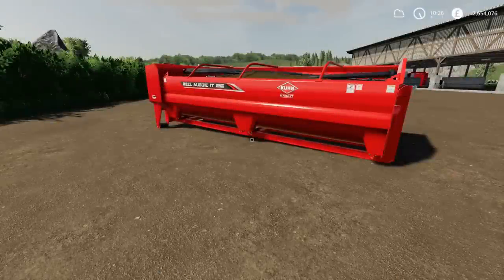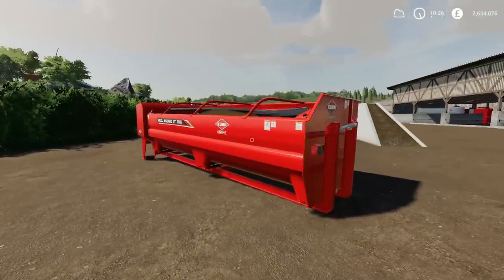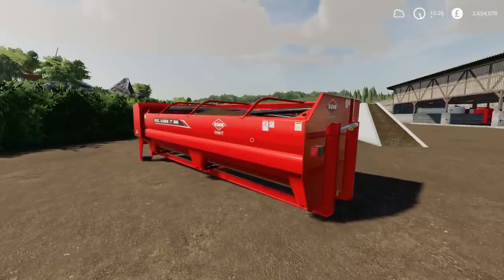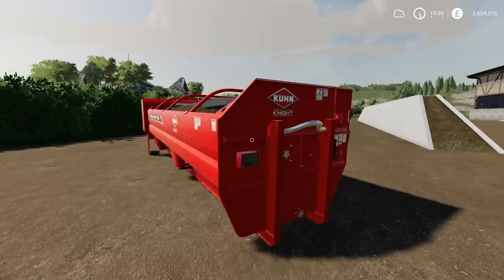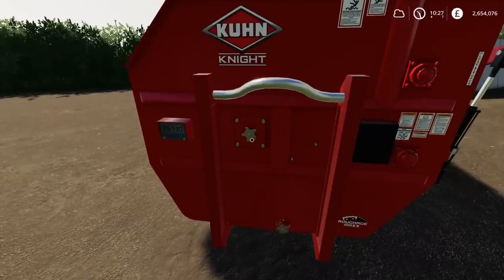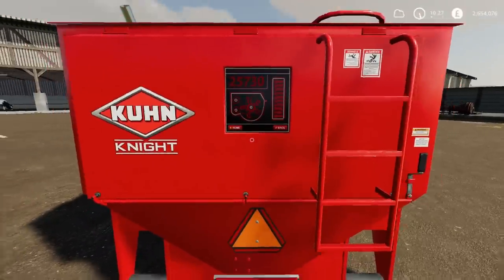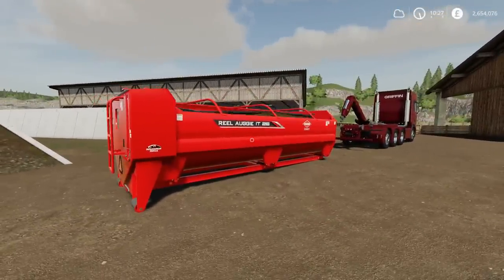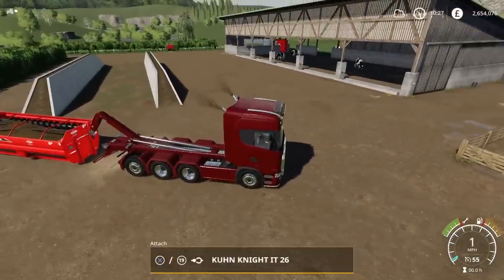Continuing on, we have the Coon It 26 Custom by GTX — this is a mixer wagon container, based on the Coon Knight RA142 wheeled version. Lots of pretty quality mods today. It has a nice display panel showing what you've got in it, and look at the detail around the back — absolutely brilliant. It's an IT-runner — works exactly the same as any other mixer wagon.